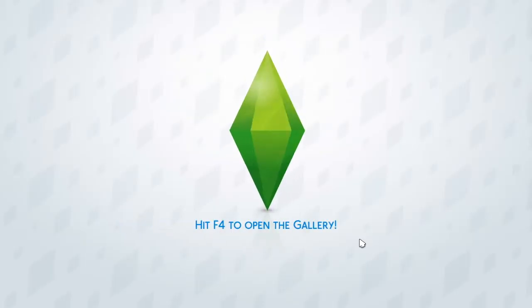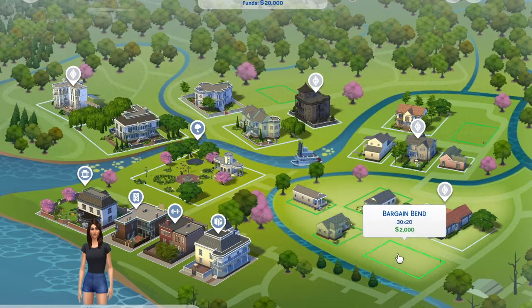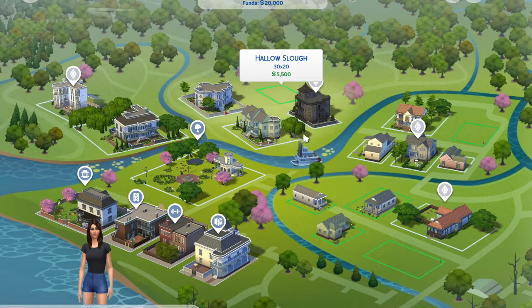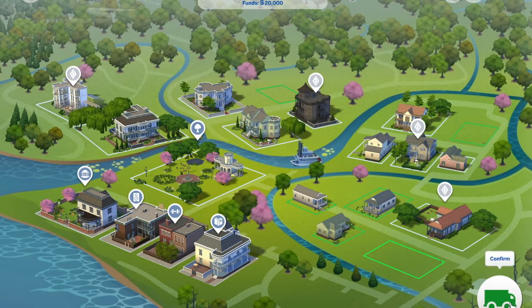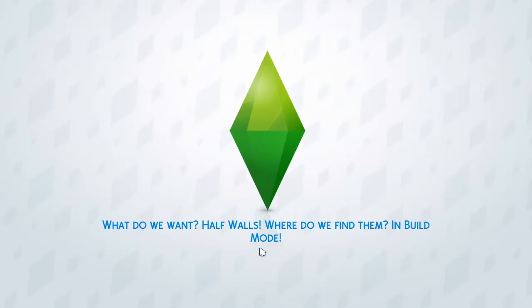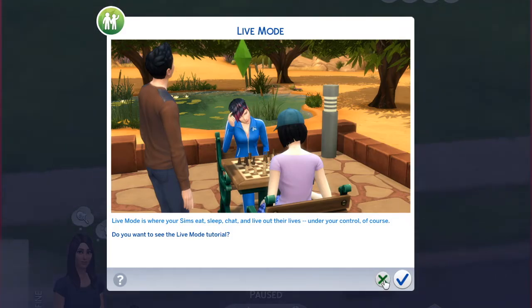Here we go into the game. I decided on this world and grabbed this plot right here — it's only two thousand dollars, the cheapest one and the biggest size available, so I went for that. It leaves me eighteen thousand to buy appliances, decor, and build the house.